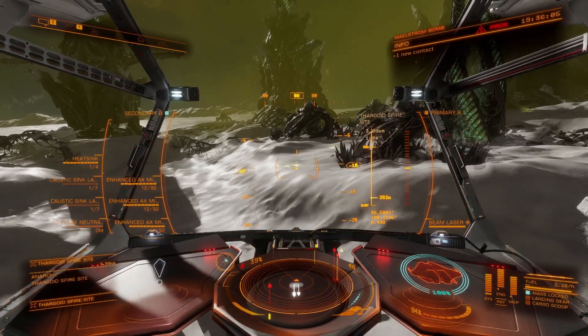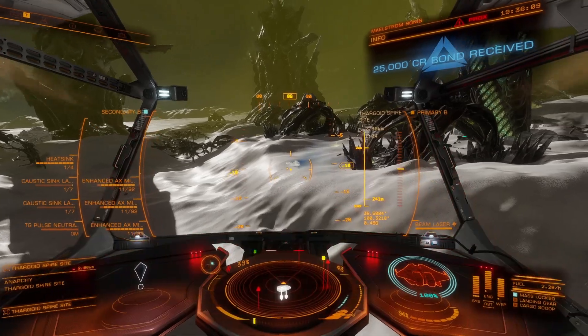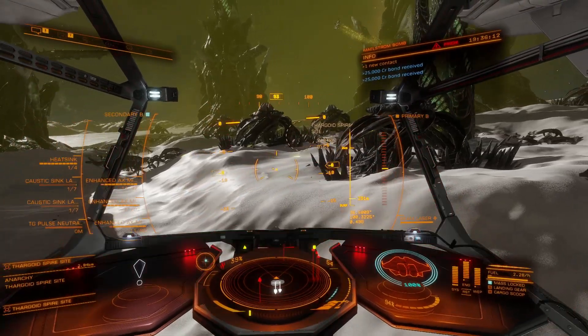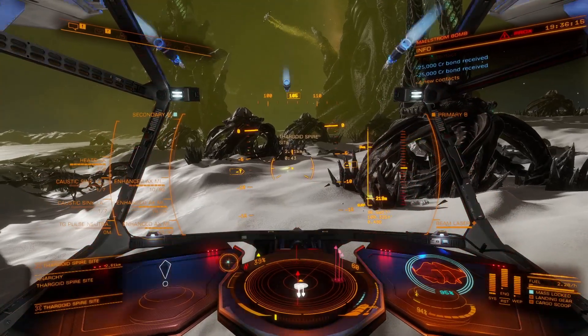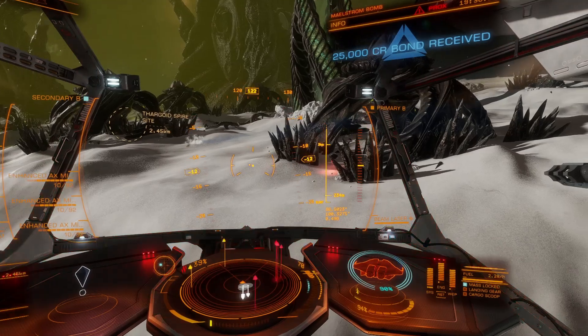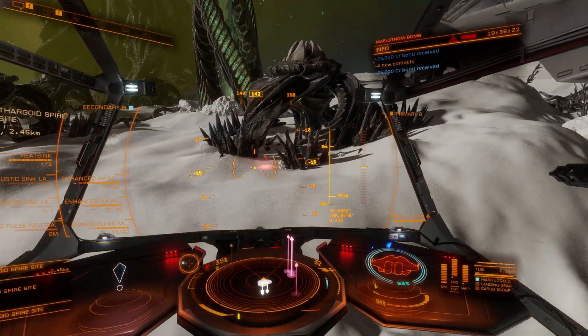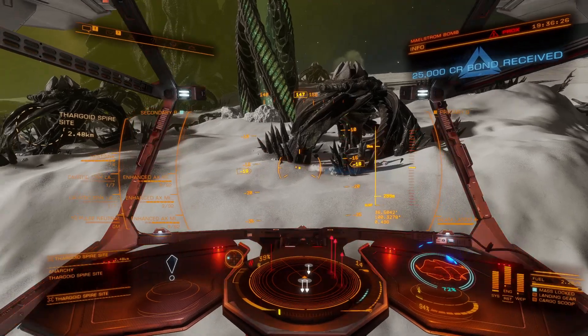Let's get back to farming. Once you've taken down any localized banshees - there are still some in the distance - kill any revenants that are nearby. These are the smaller ground Thargoids with just one light. They're much easier to kill, but just bear in mind they will attack with a single kind of beam laser, which is lethal when they form groups.